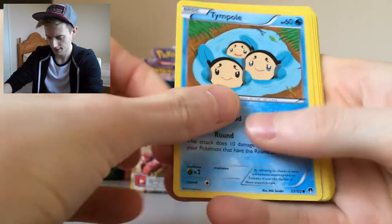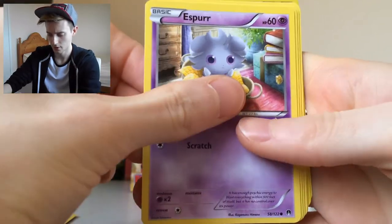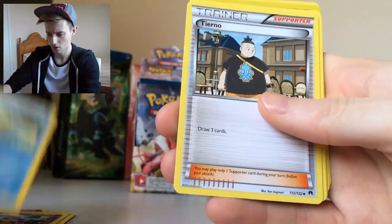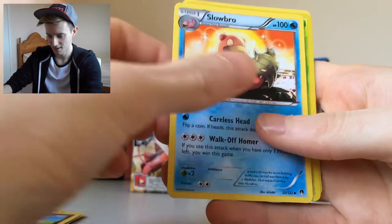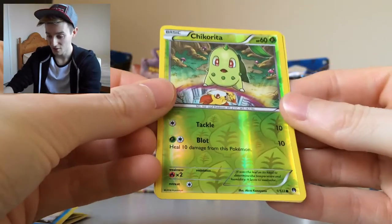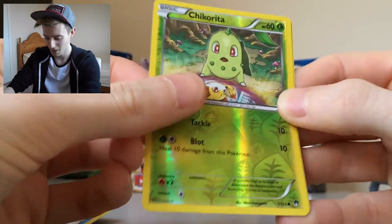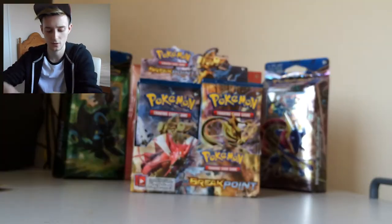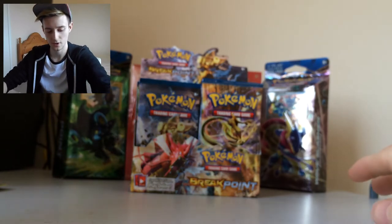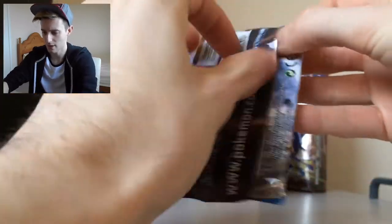So we have Timburr, Trubbish, Phantom, Espurr, Ducklette, Aromatisse, Slowbro, Reverse Chikorita — yeah, that's the first card in the set, I'm so glad Chikorita is in this, that means it'll be Meganium, which looks really cool — and a regular rare Meowstic. So not brilliant pulls on this part so far, must just all be at the back or something. We're up now on to the sixth pack, which is a Luxray Break as well.